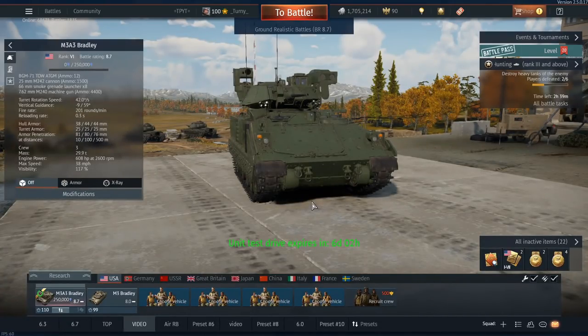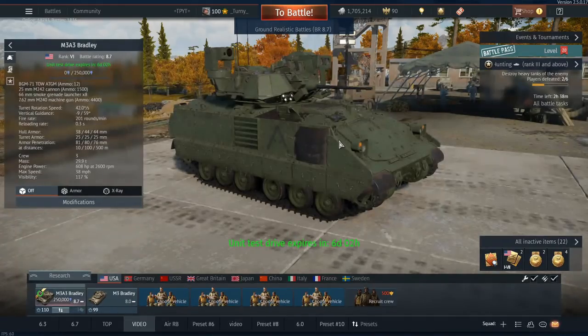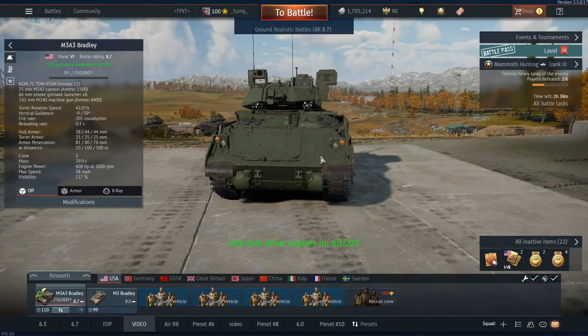And that's not it — the good stuff doesn't stop there. We've got CITV thermals as well as Commander thermals, and they're not just any thermals, they're Gen 2. Which kind of means you could be facing an IS-2 with Generation 2 thermals and TOW-2B missiles — a little questionable, but this is definitely a viable light tank you can use at top tier. The American top tier line-up currently is the meatiest in the game, and this just adds to it. Let's jump into some gameplay.